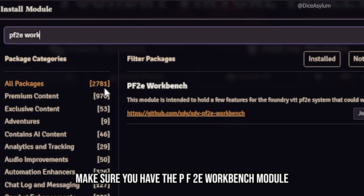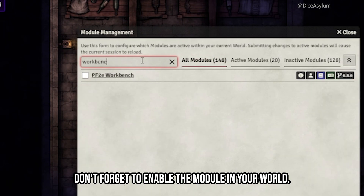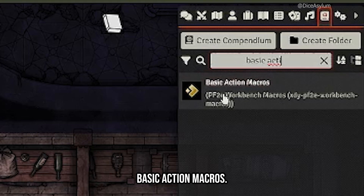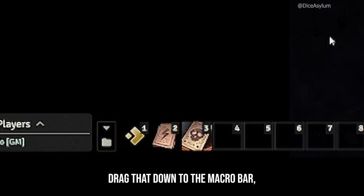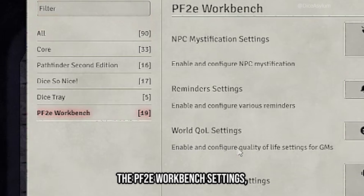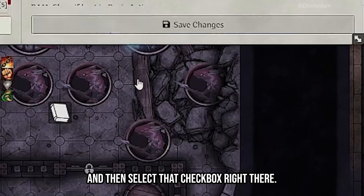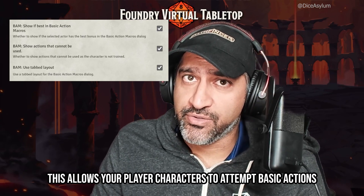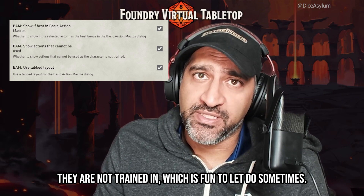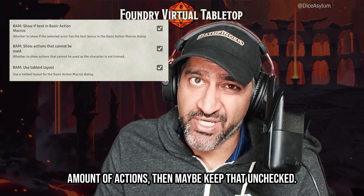Here's how to install basic action macros in Foundry. Make sure you have the PF2E Workbench module installed in Foundry, and don't forget to enable the module in your world. Then go to the compendium in the top right and type in "basic action macros." Drag that down to the macro bar. But before you use it, you probably want to open the PF2E Workbench settings and select that checkbox. This allows your player characters to attempt basic actions they're not trained in, which is fun to let them do sometimes. But if you think they're going to get overwhelmed with the amount of actions, then maybe keep that unchecked.